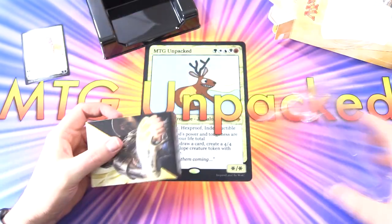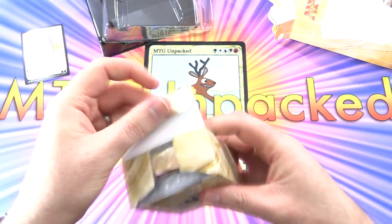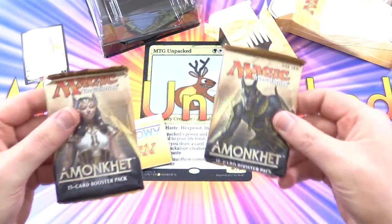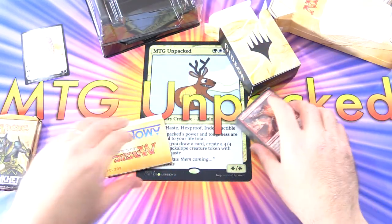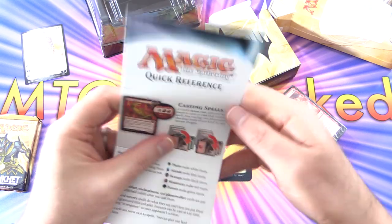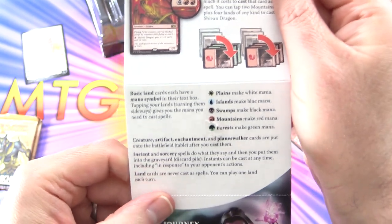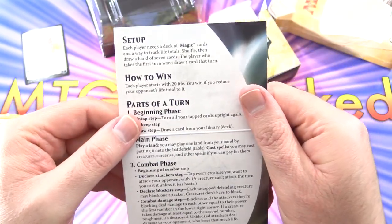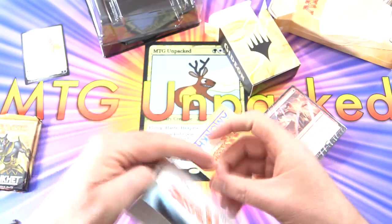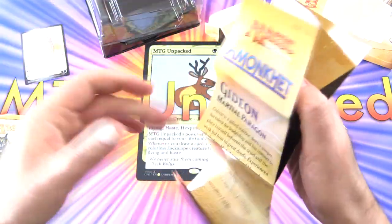We do get a nice deck box — there is Gideon. Let's crack it open, we should get a couple of packs here. Two packs of Amonkhet goodness, we'll be taking a look at that later. And of course we get the usual quick reference card here — a bit about casting spells, different types of lands, parts of a turn, how to win, and so forth. You can freeze-frame that and check it out. They include those in every box.